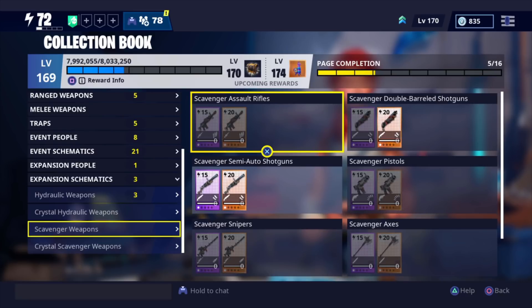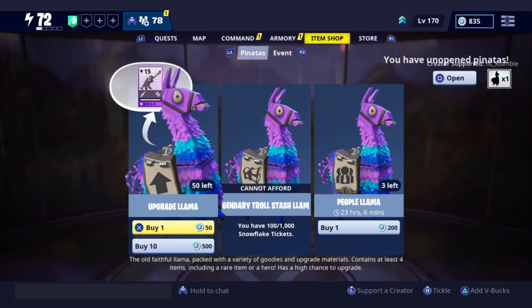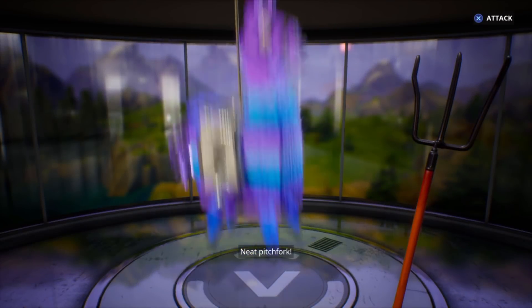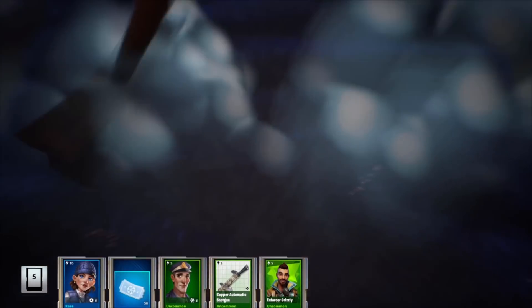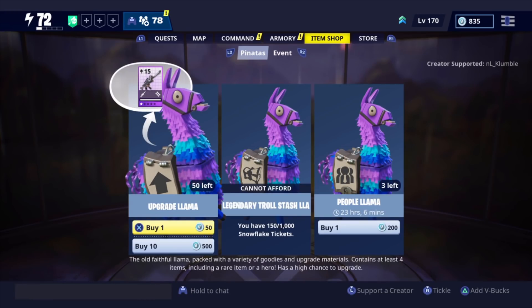Today's video we're going for some of those weapons. It doesn't say Trash Cannon in the collection book, but people on Reddit have been getting it and it's pretty much confirmed it's back. The best way to get it is to open regular upgrade llamas. I got a free upgrade llama from my daily login and I can open up 16 in total.